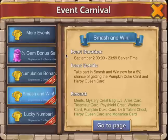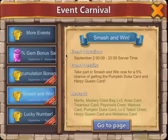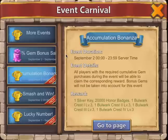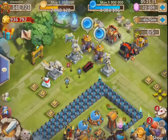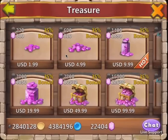We got the Smash and Win — I did those and got some honor badges and stuff. You have that five percent chance of getting a Pumpkin Duke, so I recommend doing that if you haven't already. And your accumulation bonus — I just got all these things from the eggs and whatnot, and the gems. Not bad — you got that 35% bonus.